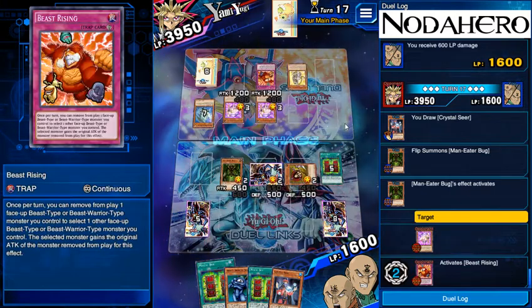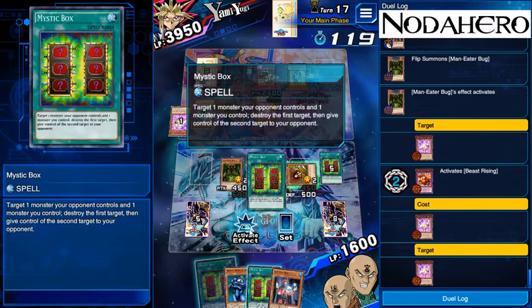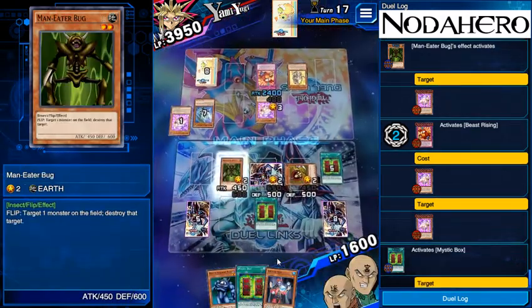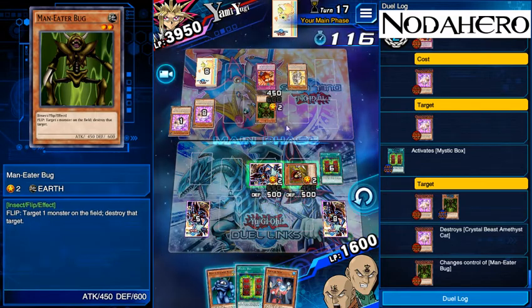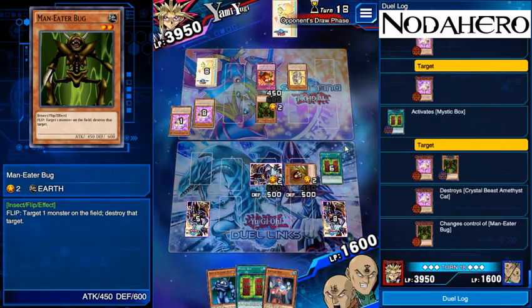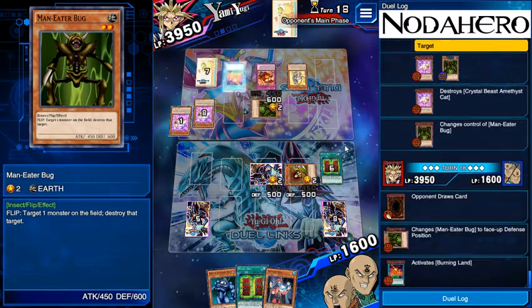Mystic Box giving him the Man-Eater Bug — pretty good for us. Right now I'm confused about why there was a pause there; the only thing I could think is like a Spherical in his hand, but that shouldn't do anything. While it's usually good to pay attention when there's pauses in the game — to know if your opponent can activate whatever on the field or if it's combat — if he has a Sphere in hand sometimes that does not work. So sometimes you just have to take that uncertainty in stride.